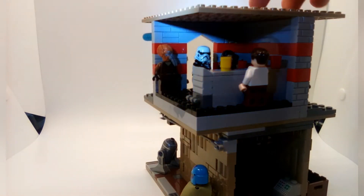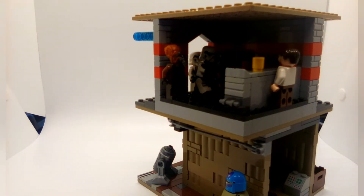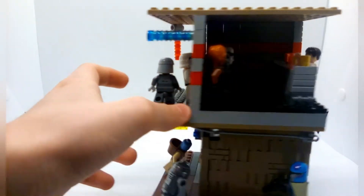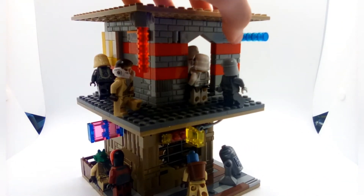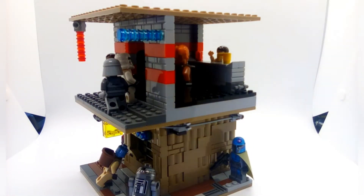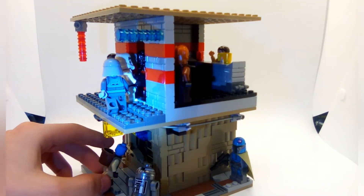Then you have Quinlan Vos back in the corner, who was a Jedi who escaped Order 66. I don't know much more on him — I'm not sure if what I know is Legends or canon, because it's hard to know what is and what isn't. Then you have basically the Imperials coming into the bar because he escaped Order 66 and they're probably hunting for the Jedi. You've got an officer and two stormtroopers. For the detail on the desk itself, there are the spring-loaded shooter parts, which I wanted to try to use in this.